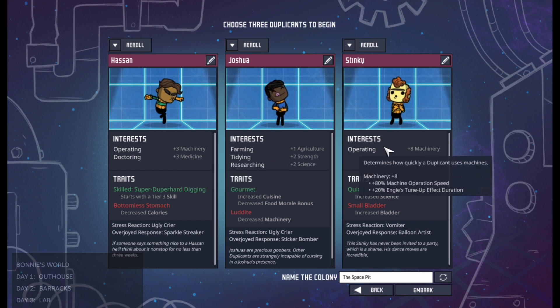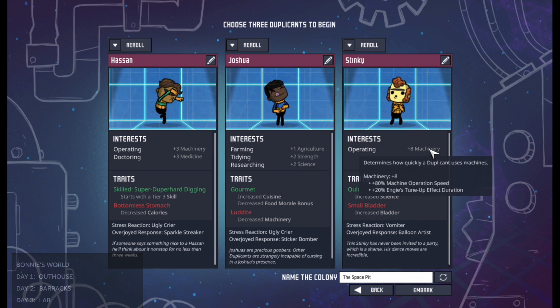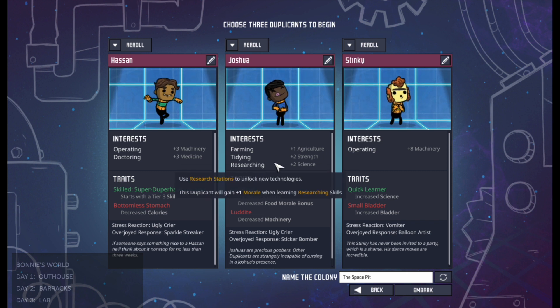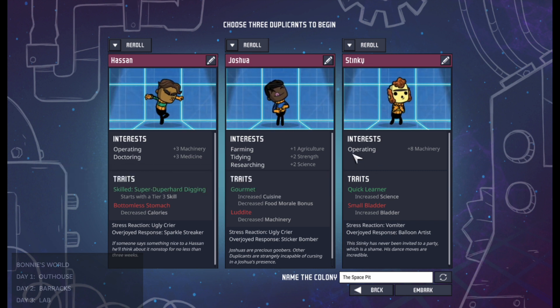So if I took this Stinky here with operating of eight — every time he takes an operating skill point he gets a morale bonus because it's something he likes. But if I needed him to also learn doctoring because we need a doctor, every time he took doctoring he would take a morale hit because he doesn't like to learn it. Whereas over here there's Joshua, which is a new duplicant type — I've never seen Joshua before.